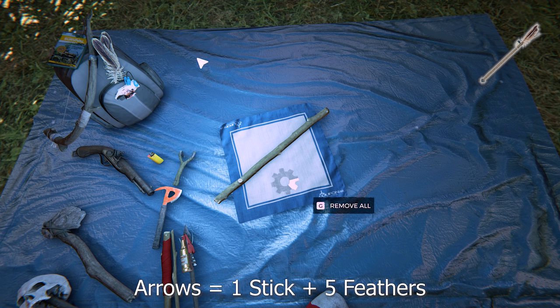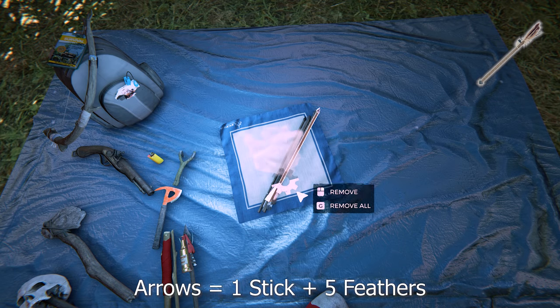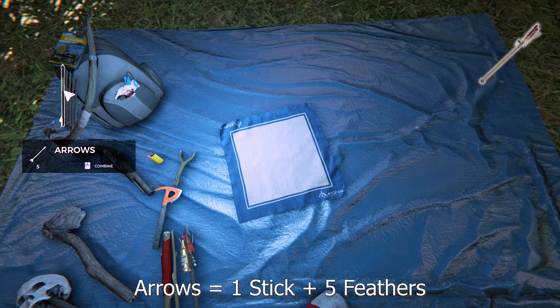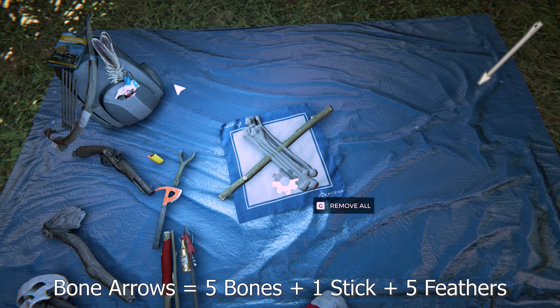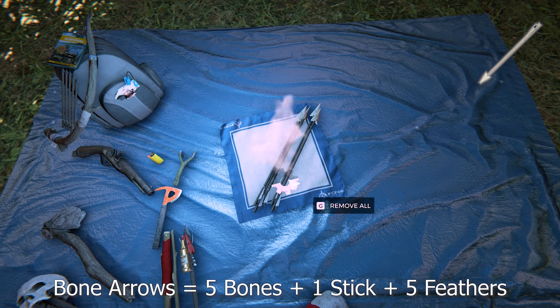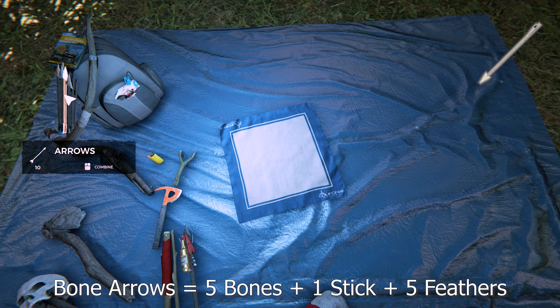To make normal arrows it's one stick and five feathers. At this stage of the game it's probably best to just use modern arrows as they're easy to find and they respawn, though if that ever gets removed this is how you do it. You can carry 30 arrows at a time until you make a quiver. To make bone arrows it's one stick, five bones, and five feathers — these do about 40% more damage than normal arrows, though modern arrows do more and are much easier to get.